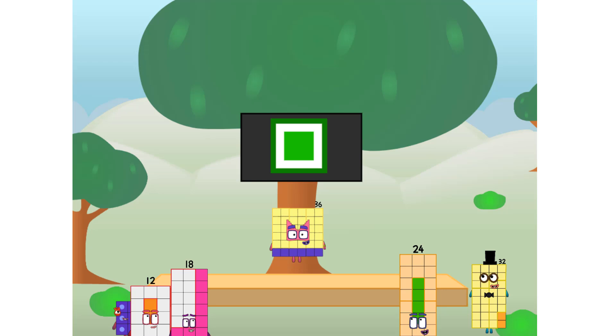Fellow squares, ever since one of us fell from the sky, we have been bold explorers, discovering new lands, seeking out new friends, dealing with round things. Ugh, round things. Well, I say it's time to tackle the ultimate round thing — the moon. Let's solve the puzzle of how to put a square on the moon without using rockets. Square power only.